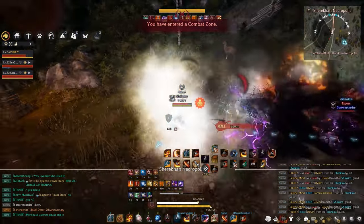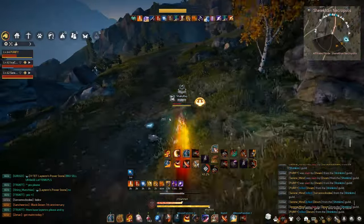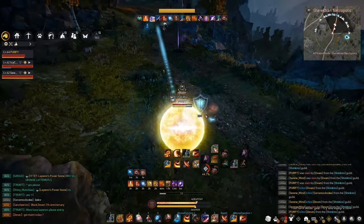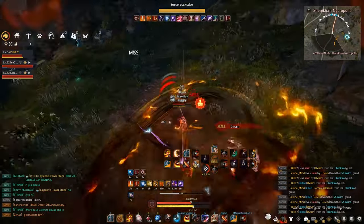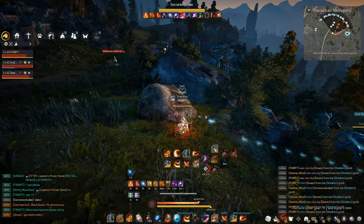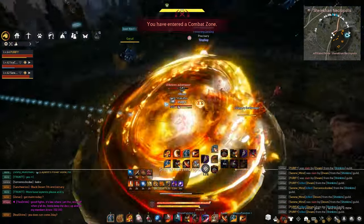Your next step is to do your journals and miniature questlines. Journals give you a boatload of stats: weight limit, stamina, health points, accuracy, inventory slots, DP, evasion, AP, and damage reduction. This is mandatory — as soon as you're done getting full PEN on seasons, start your journals. Save up as much silver as possible first, then go straight to doing journals. You'll get a lot of AP and DP.